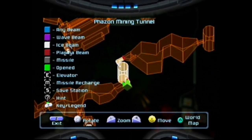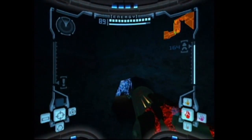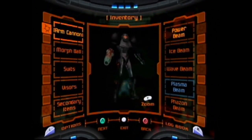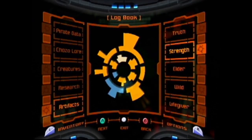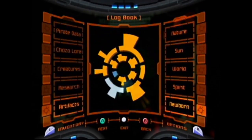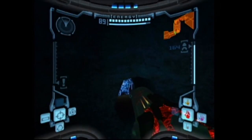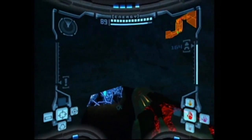We're finished in Phendrana and we're here in the Phazon Mines. Looking in our logbook, under the Artifact of Newborn the clue says invaders mine the depths in their greed of the great poison to claim the Artifact of Newborn. So we're looking for a place called a tunnel — and Phazon Mining Tunnel looks like a perfect place.